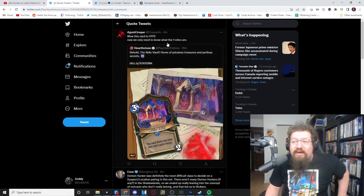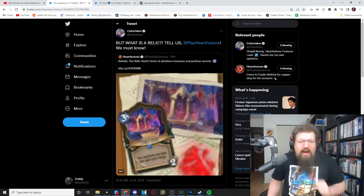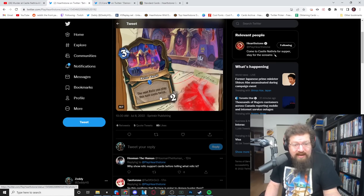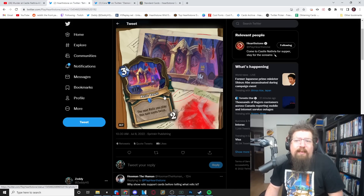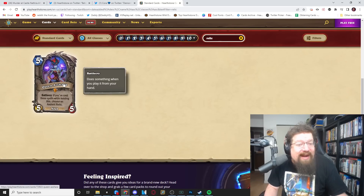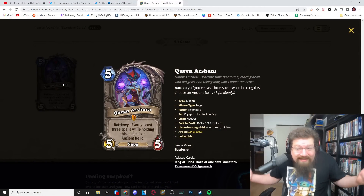We got some quote tweets in here. Khorus has a bit of information, but even Celestalon is trolling. What is a Relic? Tell us — we must know. So I did some sleuthing. We gotta find out what a Relic does. It says 'cast,' right? So that implies it's some kind of spell, because if it was a minion, it would say 'summon.' So it's gotta be some kind of spell. I did the very complicated process of searching the Hearthstone card library, and we got one result. I'm throwing it out as a theory: we have Queen Azshara — if you've cast three spells while holding this, choose an Ancient Relic. That's a Relic.